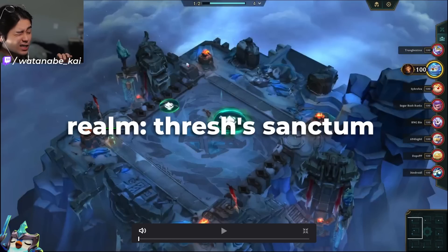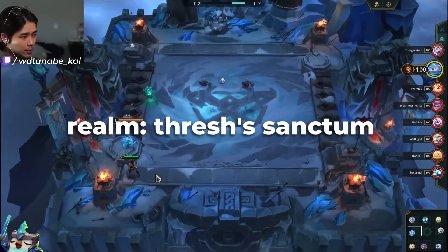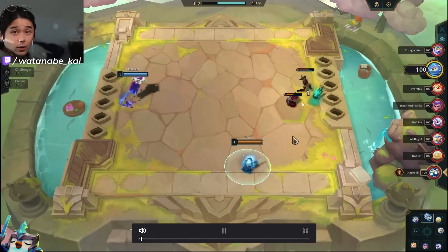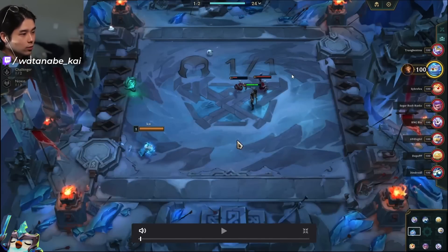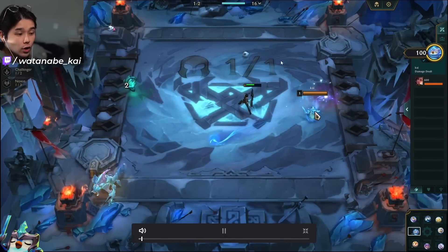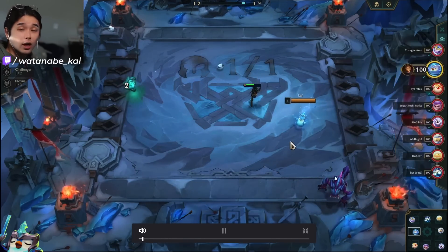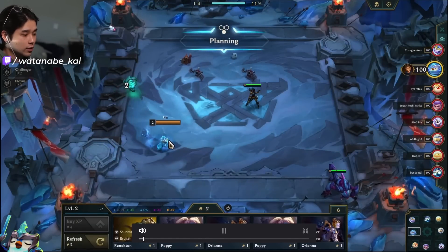Important to note the realm because it can affect how you start the game. Here in game 1, stage 1 — we're given Ace and Mira off the bat. This is Thresh's Sanctum. It's a good idea to scout at 1-2. Not a lot of people do it, but it's really important because you actually get to see all the units everybody was given. You see one person has an Aurelia, another has Jhin, another has Samira — so they're probably thinking about the Ionia Challengers line.